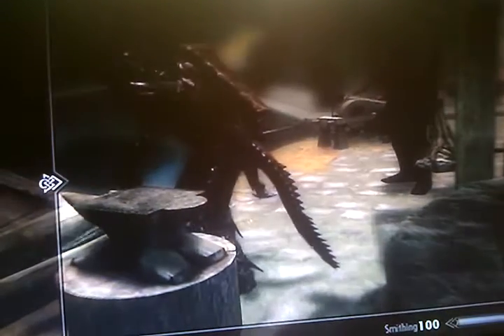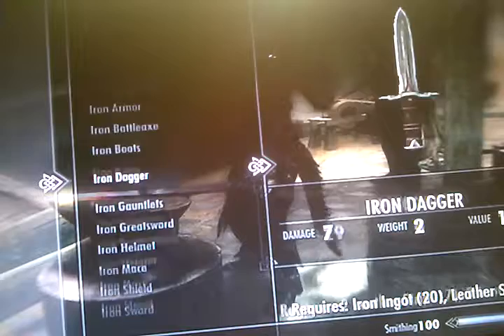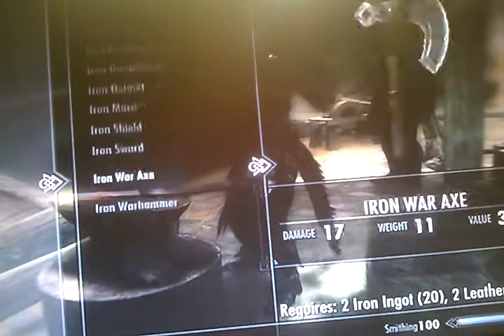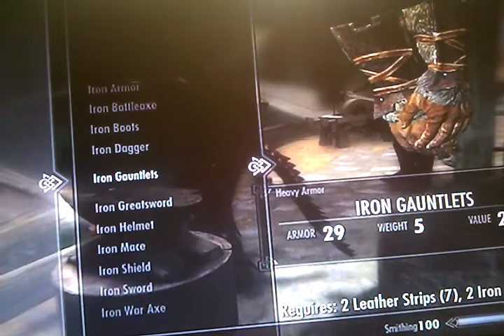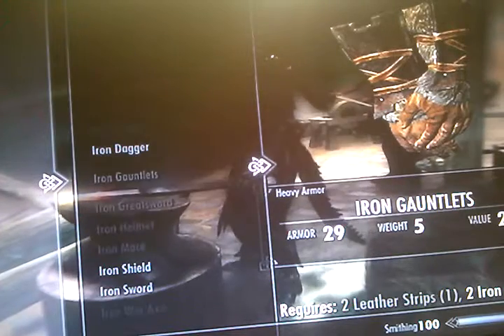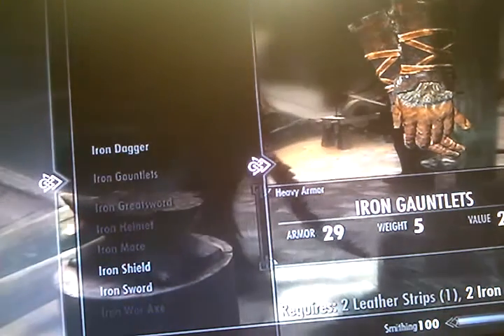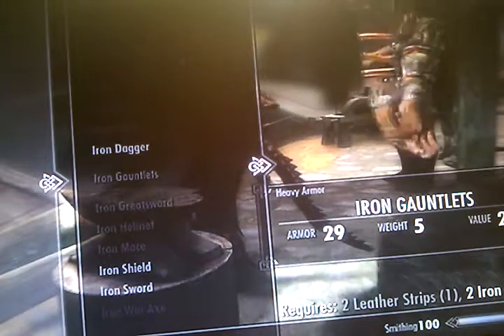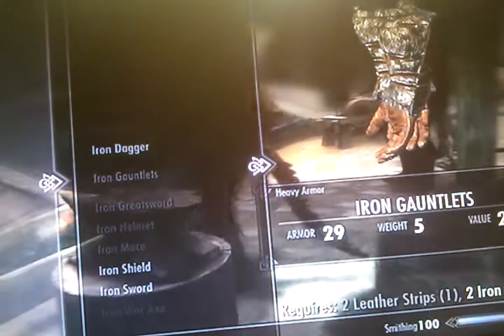I got this game after that update, so I never played this game with that exploit. What you want to do is you still want to make some iron daggers — it's not going to do very much for you. But what you actually want to do is make a whole ton of gauntlets, over and over again. That at least upgrades your smithing level maybe a quarter of the way until about level 40. After level 40, you don't want to use the iron gauntlets anymore. After that, you want to go to leather.